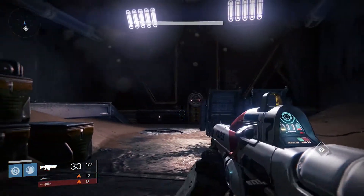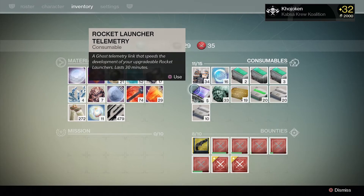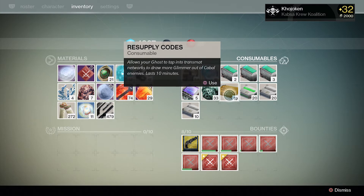I'm going to show you how to do this now, but first check your inventory and try to find resupply codes, because you really need to use these resupply codes if you want to get the maximum amount of glimmer per minute.